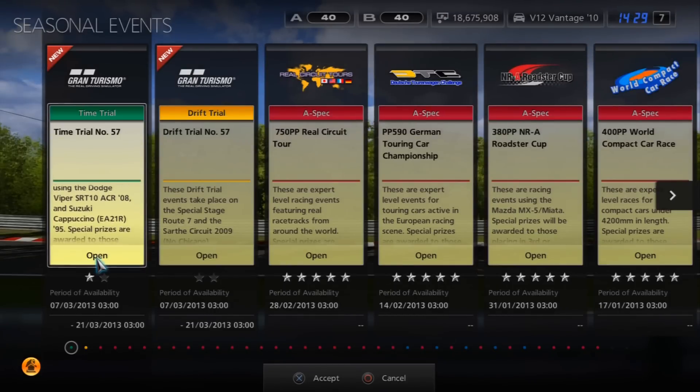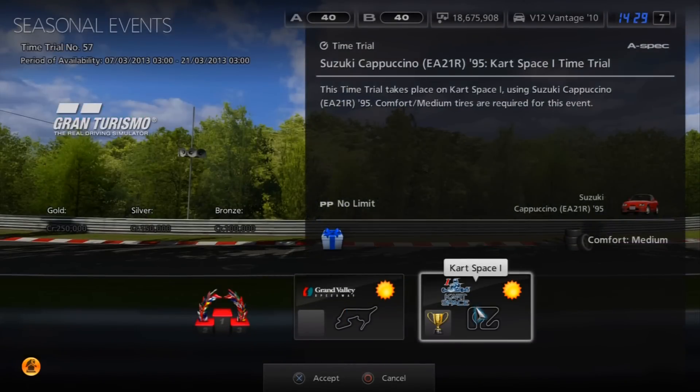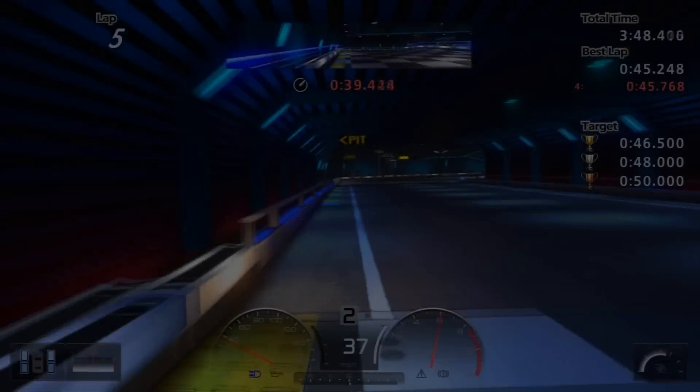We're going into seasonal events and time trial which is number 57 there on the left, and this week they've done it a bit differently. It's kind of like everyone's using the same car, same settings so you don't need to have any car, you just enter the event. We're going to be going into kart space one. Again this is one of the DLC ones — even if you don't have the DLC you can still race the track, and you don't need any cars, it provides you the car so really helpful.